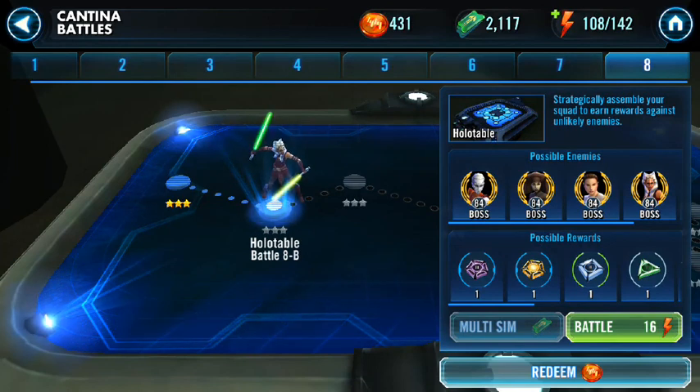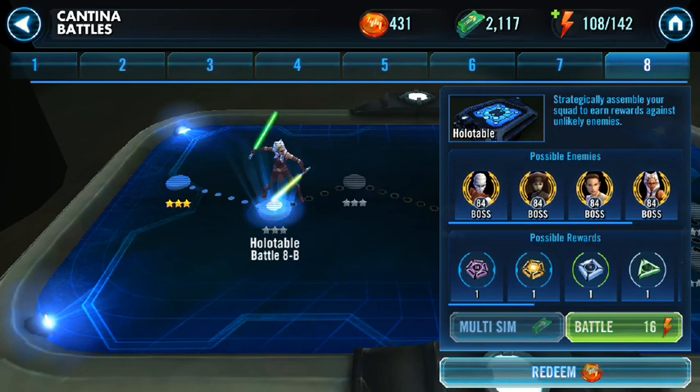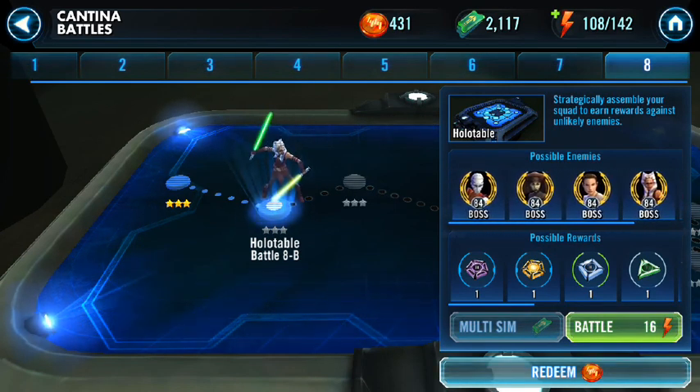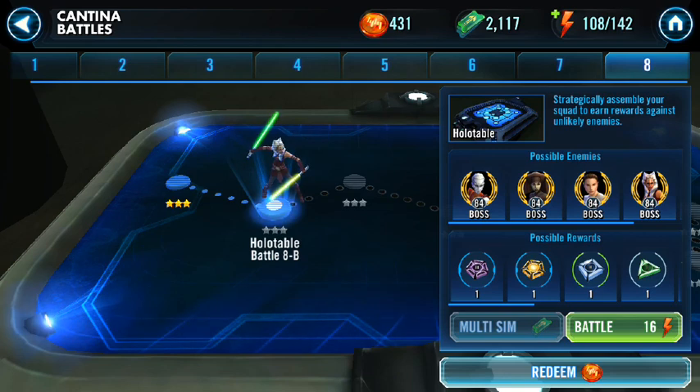Here's the second node, 8B in Cantina Battles. It looks like there are five bosses you'll face at the end, and they're all pretty tight. They're all level 84. There's a Rey in there — that scares me. She's probably going to be capable of hitting for 35K, and you've got to make sure you're taking in people that can't be one-shot. That's definitely a strategy.